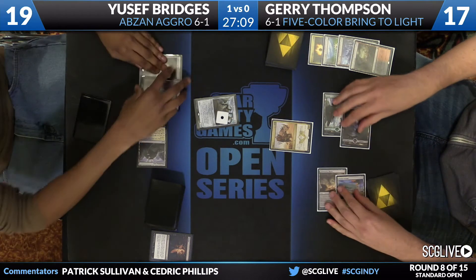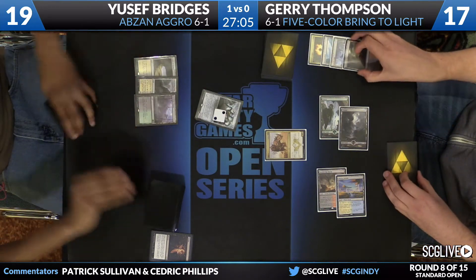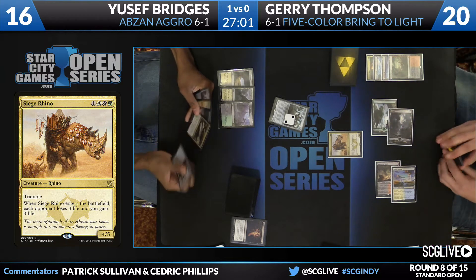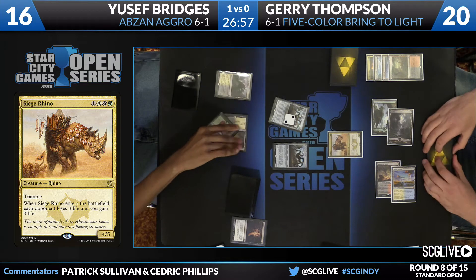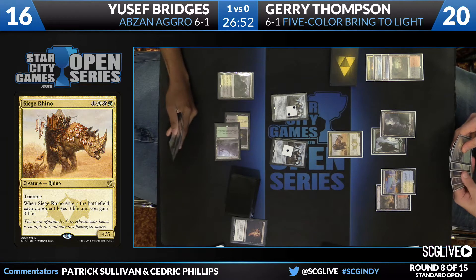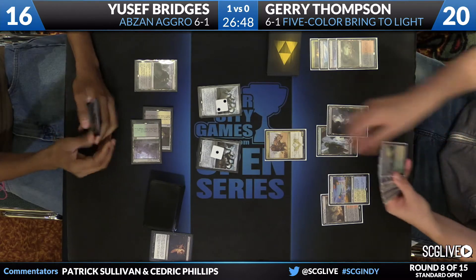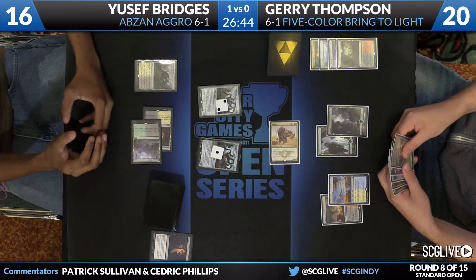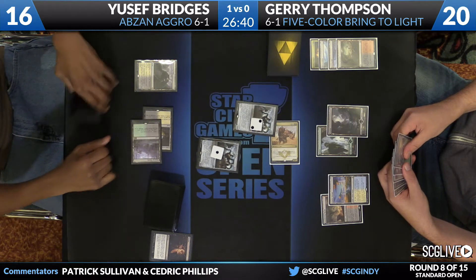It's time for a Siege Rhino. Hangerback Walker's gonna go up into a 2/2 there for Bridges. Utter End the draw. Here's another Hangerback Walker. No land there for Bridges to play, so he just has to pass the turn back over to Thompson. Looks like the Rhino's gonna come into the red zone. Keep in mind Corsair's in Jerry Thompson's hand right now — Utter End, Selumgar the Drifting Death, Radiant Purge.